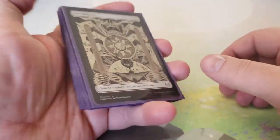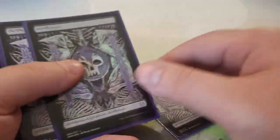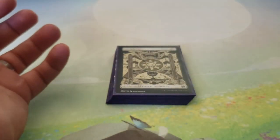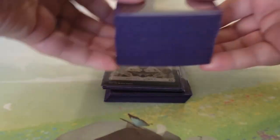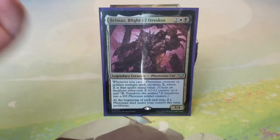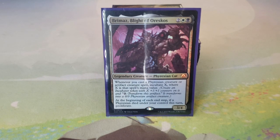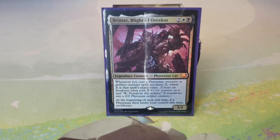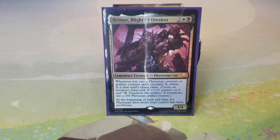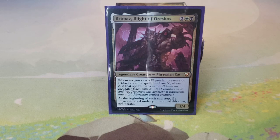Basic lands: nine Plains and eight Swamps. That's the Brimaz, Blight of Oreskos Phyrexian tribal deck. You could definitely take this in an infect direction — black-white infect can be really disgusting — but I didn't go that route since I'd already built an infect deck with Atraxa. We're trying to incubate, proliferate, and kill our opponents. If you have questions or comments, leave them below and keep it positive. Until next time — peace!